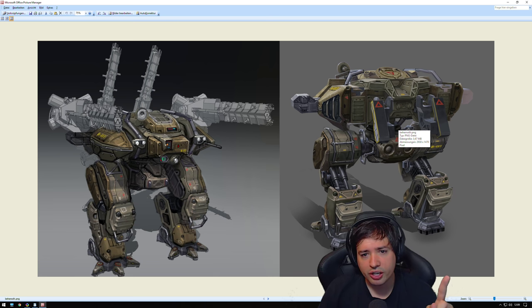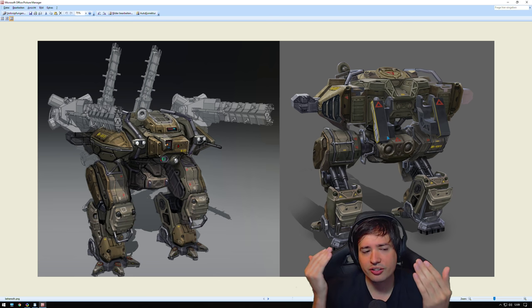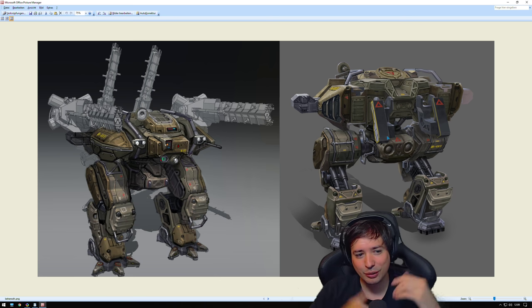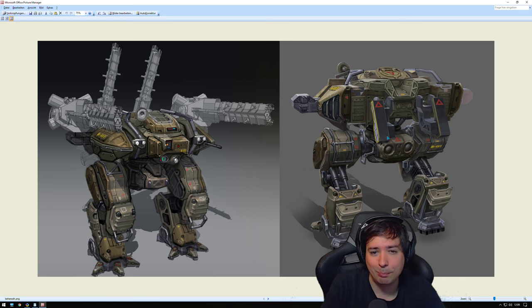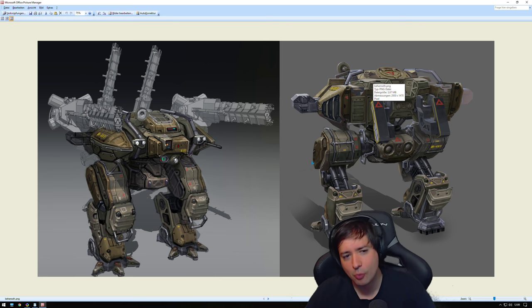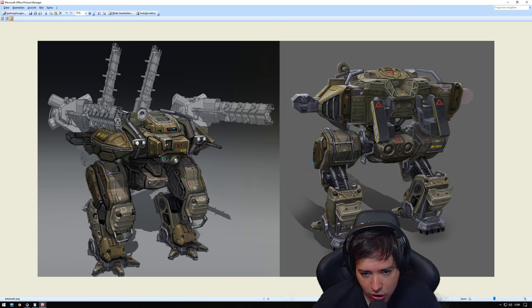I think the Bulwark will still be able to outperform this one in a brawl because the Bulwark has the Aegis shield and physical shield, which the Behemoth may not have. However, it has twice as much damage output, so it's going to be really interesting to see who would win the battle — the Bulwark or the Behemoth. What an awesome name, by the way. Behemoth.